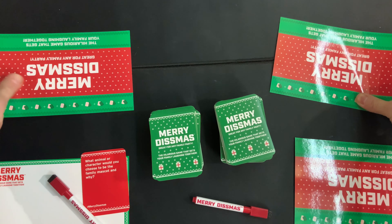Once everyone is done putting their dry erase card in the center, the Dismaster gets them all, reads them all aloud, and chooses whichever one they want to win a card. The winning answer earns that player a red card, then everybody erases their answers, and the next player clockwise becomes the new Dismaster.